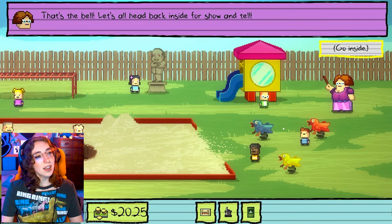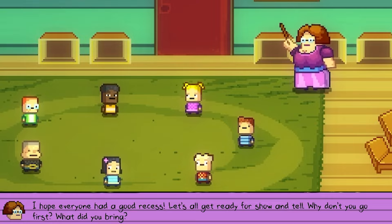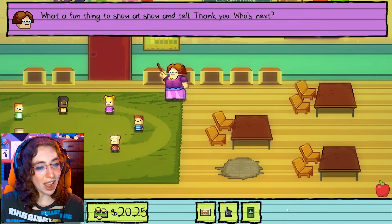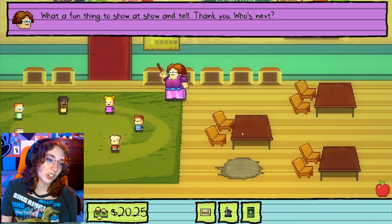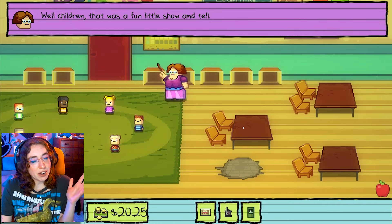'That's the bell. Let's all go back inside for show and tell. I hope everyone had a good recess. Well, why don't you go first? What did you bring?' One of my lunch passes. Wait, what? No — I tried to select the Monster Mountain card. 'Getting to eat special lunch with teacher alone is a very special treat. You should try it tomorrow.' All right, whatever. 'What a fun thing to show at show and tell. Thank you.' That's actually the first compliment we got from Miss Applegate at show and tell because it's something that she gave us. I love that she's just a self-entitled... I'm sorry. I shouldn't say everything that comes to my head.